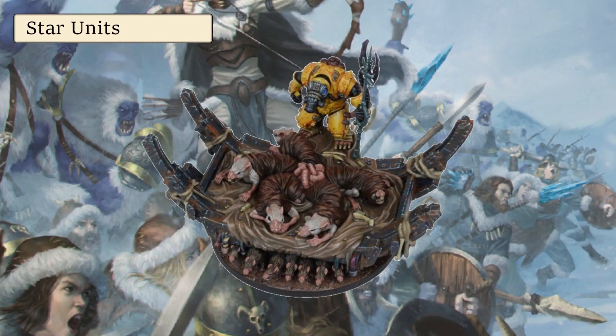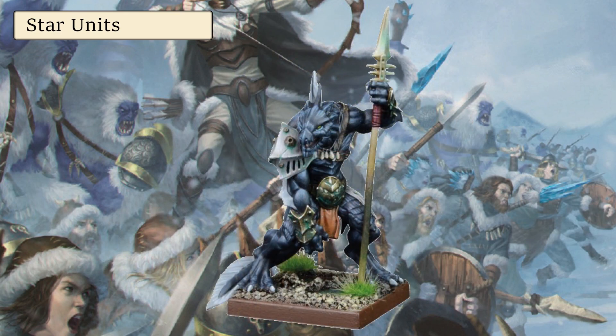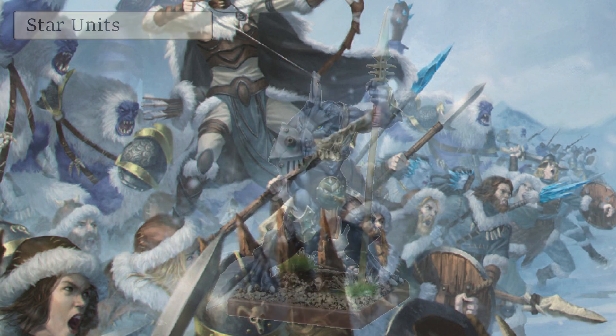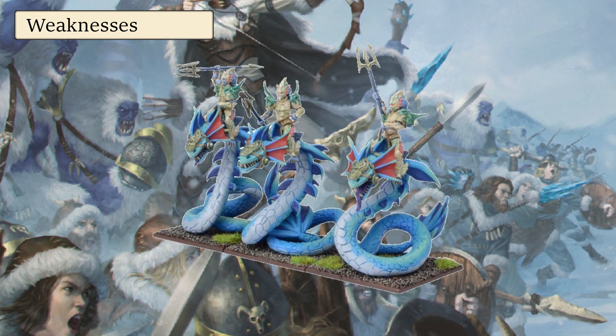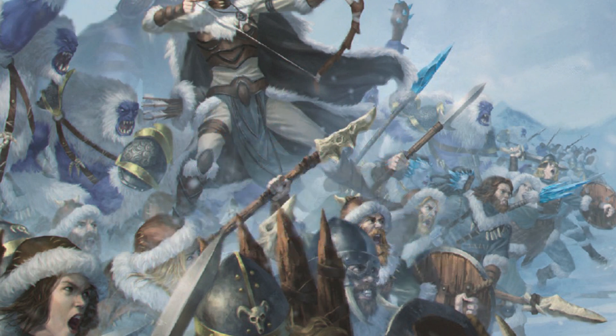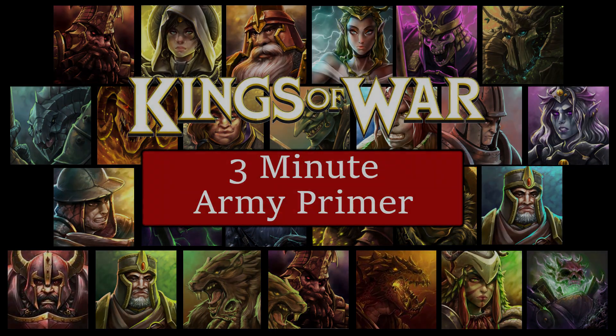Star units are the superstars of lists. I'll pick a few A-team players that a lot of lists make use of, which can be a good starting point for your killer list. In Weaknesses, we'll identify where armies have notable weaknesses and what you can do to mitigate them. And then in Summary, I'll sum it all up — simple. May the best general win.